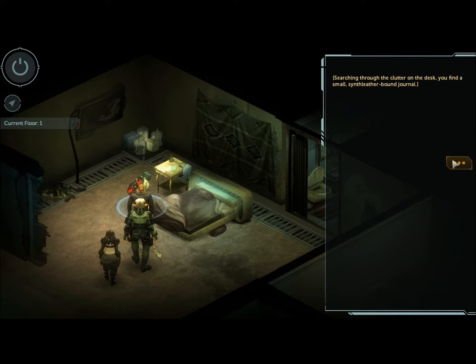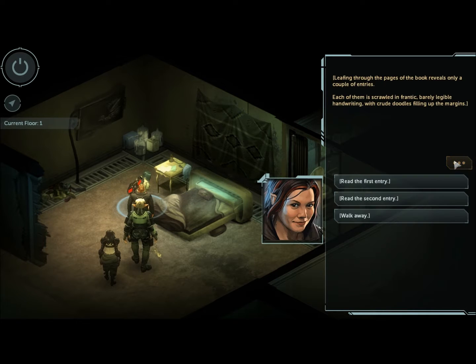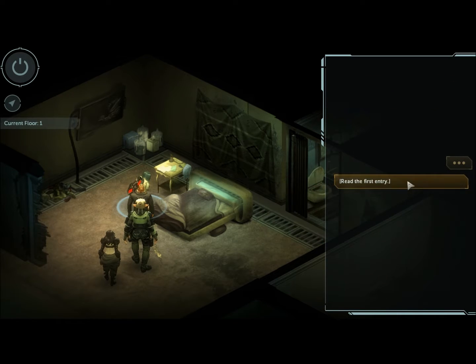Searching through the clutter on the desk, you find a small synth leather-bound journal. Remember a couple of videos ago where I was accessing the Shadowline BBS and they were talking about the killer in Seattle? That was Shadowrun Returns, of course. Leafing through the pages of the book reveals only a couple of entries, each of them scrawled in frantic, barely legible handwriting, with crude doodles filling up the margin.